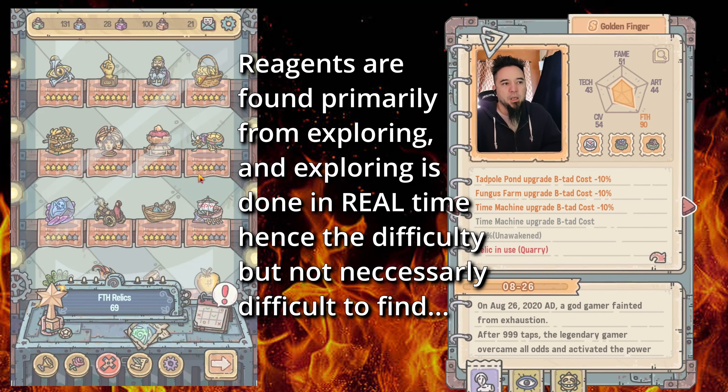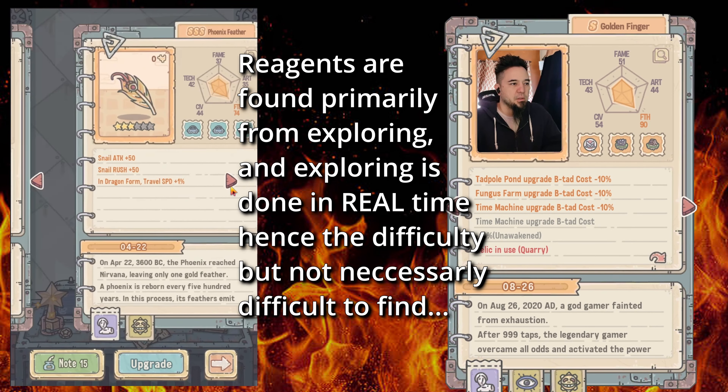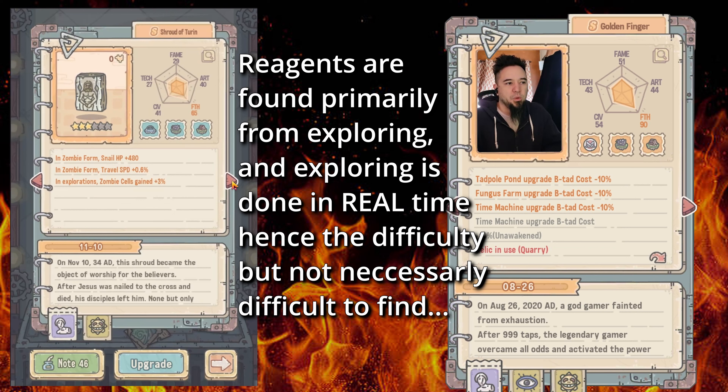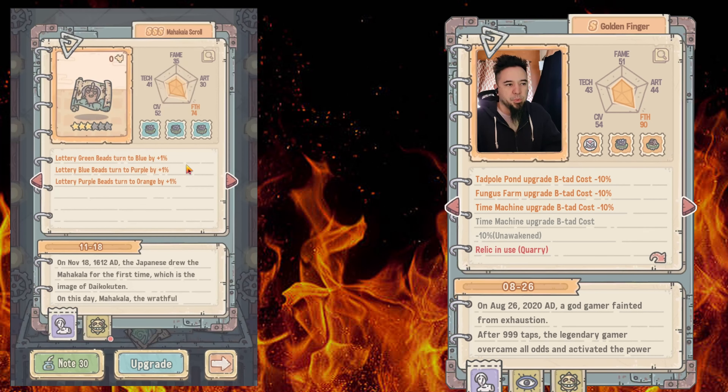These are my priority things: things that help me with exploration, things that help me with upgrading, or getting reagents because reagents are kind of hard to get. The phoenix feather is really good because it helps my dragon form and increases travel speed — that's part of economy because if you can roam faster you'll do more damage.